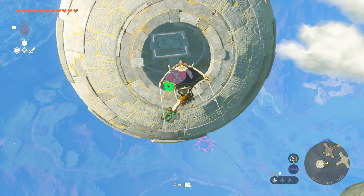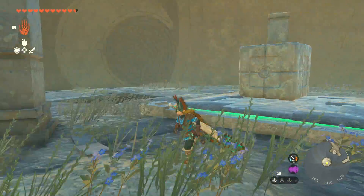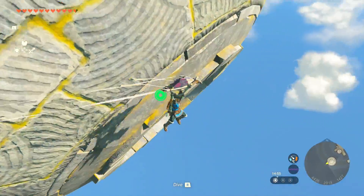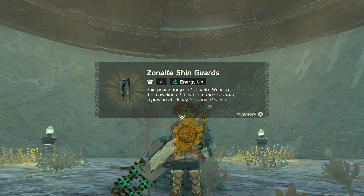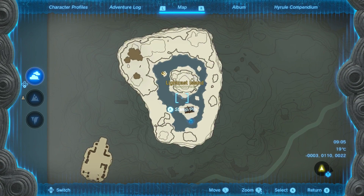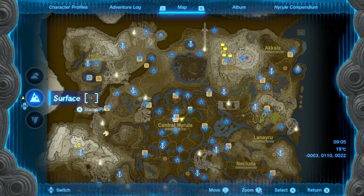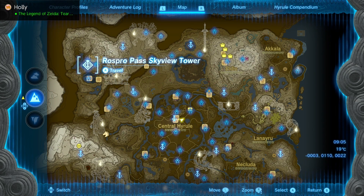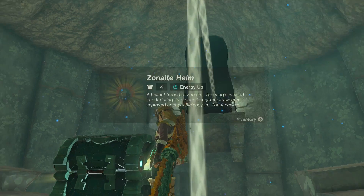The second piece is at the Sky Mine, at the northeastern point of the map — the nearest tower being the Ulri Mountain Sky View Tower. This one requires you to solve a simple shrine puzzle, but the armor is actually in the orb on the bottom level. You need to go in the orb and activate it, then leave the orb and go into the entrance at the bottom to find the secret room with the chest. Lastly, the helm can be found at Light Cast Island at the northwestern point of the map — the nearest tower being either Lindor's Brow Sky View or the Rospro Pass. Make your way up to Light Cast Island and solve the puzzle there to get the helmet.